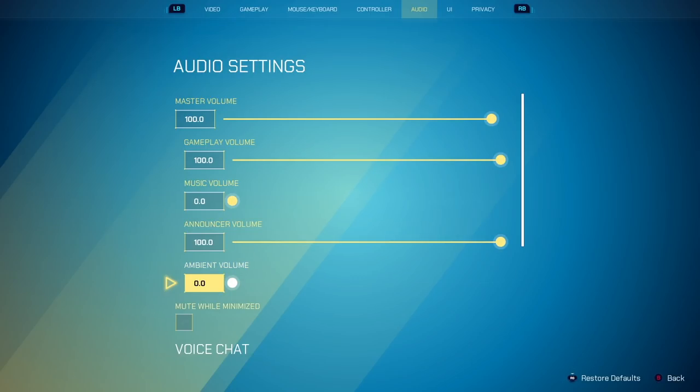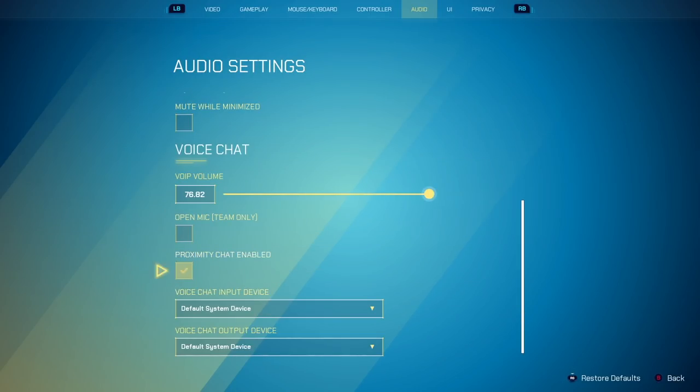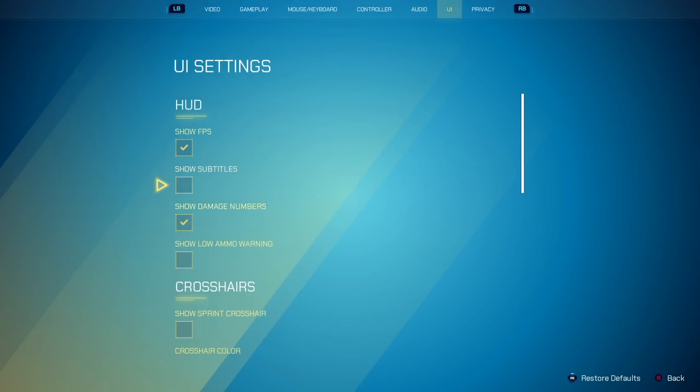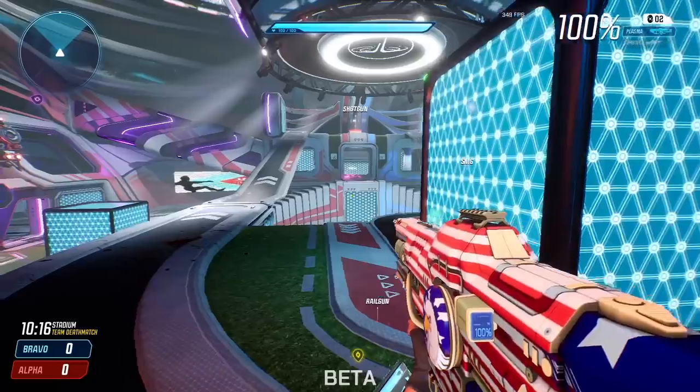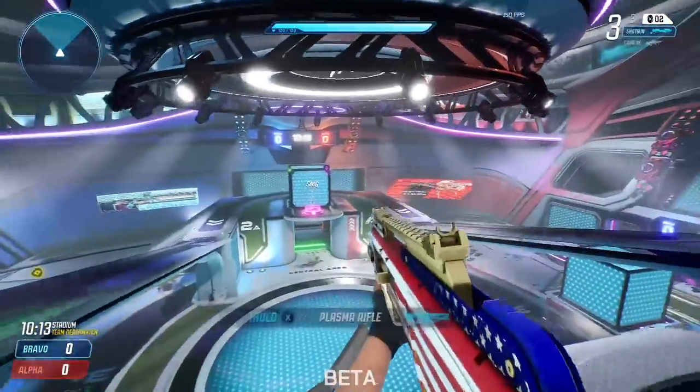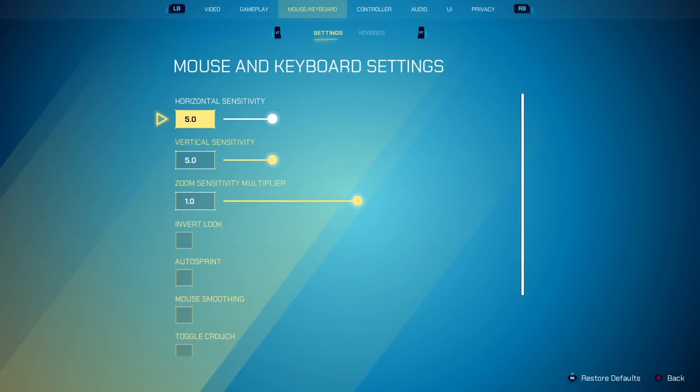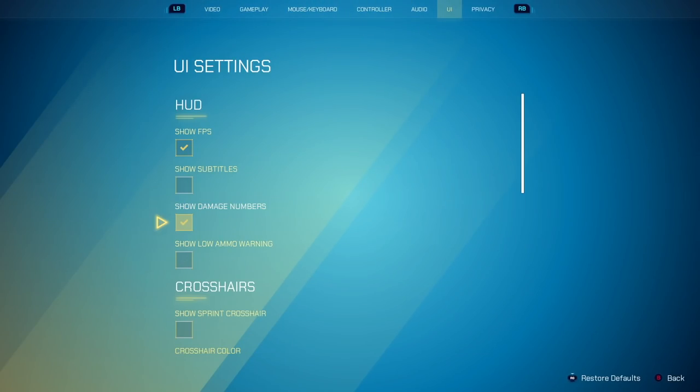So I put those two on zero. Everything else is going to be completely your own preference, because it's just voice chat. For UI, I always want to see my damage numbers — I want to see if I'm getting a headshot or a body shot, because usually the noise is about the same in game. Having those damage numbers is very helpful.